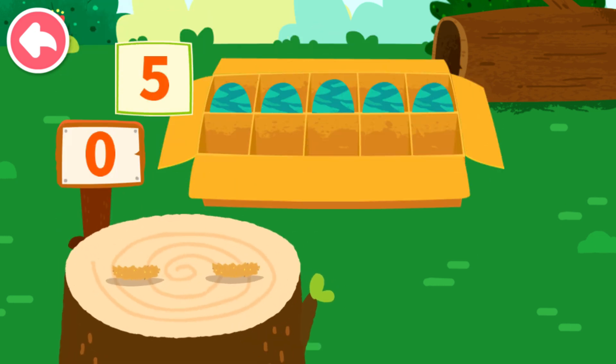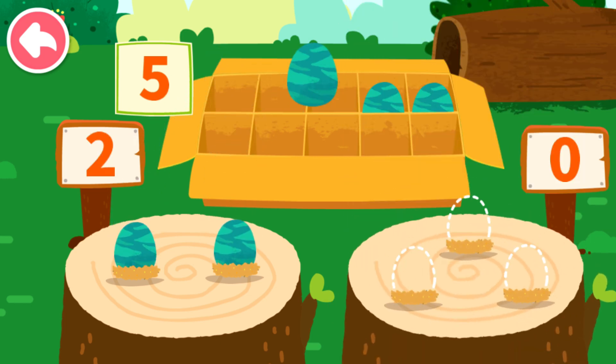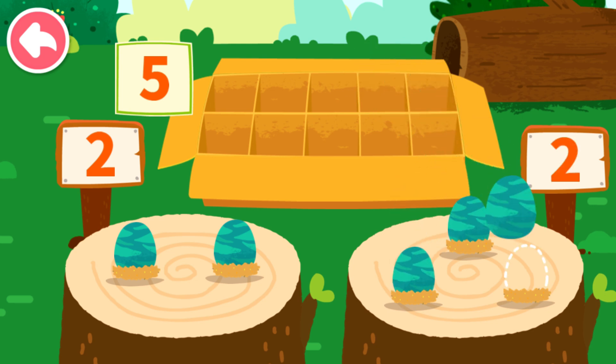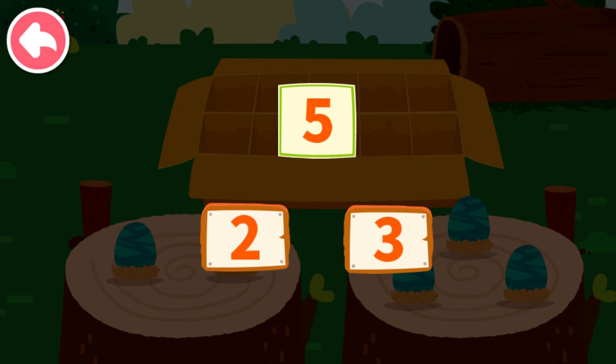Let's put the dinosaur eggs onto the wooden stake. One, two. One, two. One, two, three. Five can decompose to two and three.